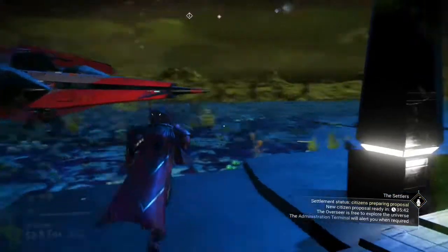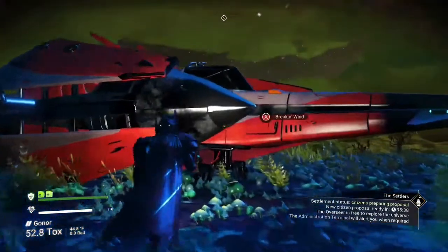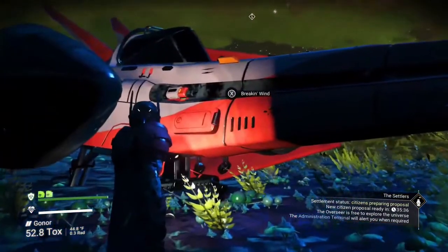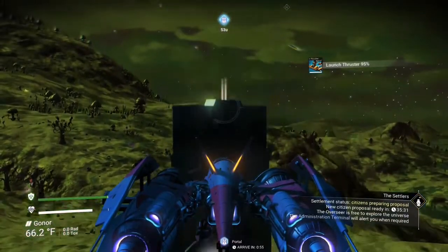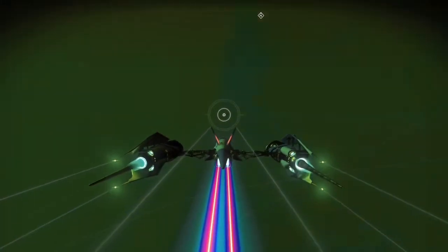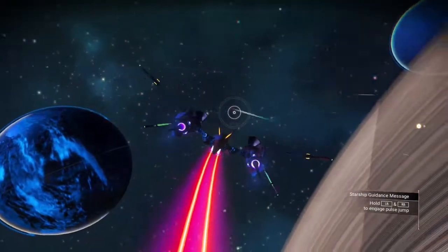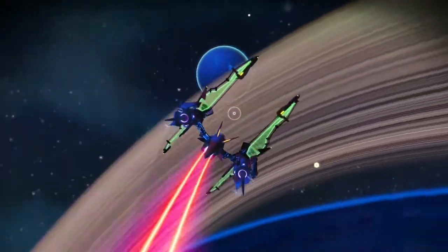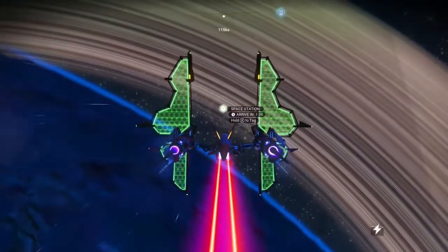The portal will put you here on this toxic — or radioactive, actually — planet. You just want to get in your ship, take off, and start heading out to the space station. When you leave the portal, the space station is going to be on your right-hand side. It's actually not too far from the planet, so it won't take much to get to.